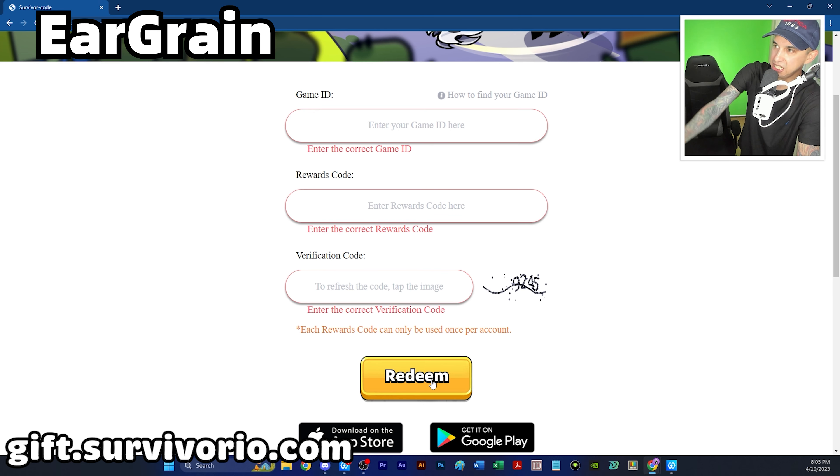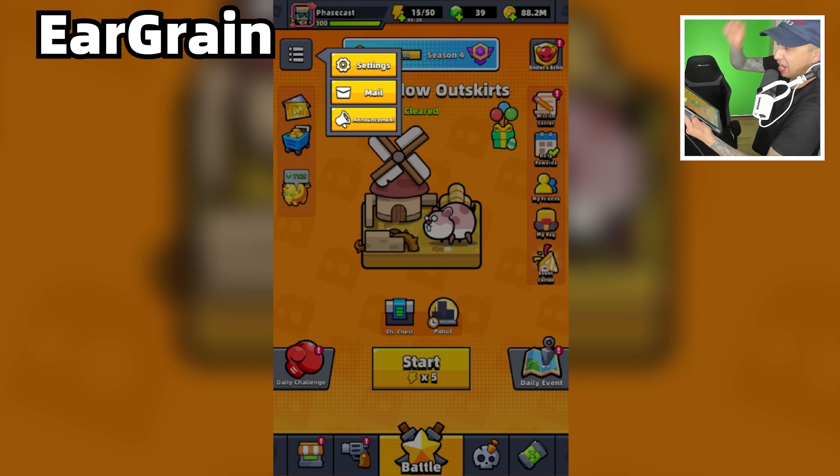Once you have completed these steps, hit the Redeem button. If you completed them successfully, the rewards will be sent to your in-game mailbox, so head to the game and open your mail.